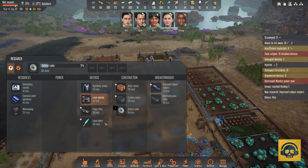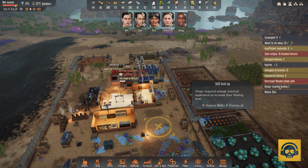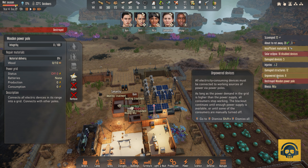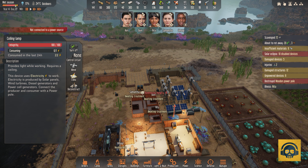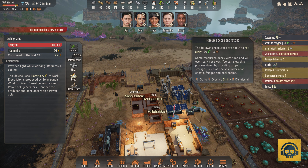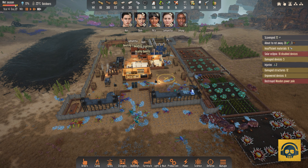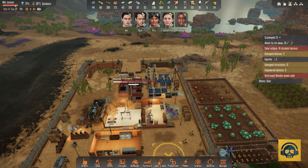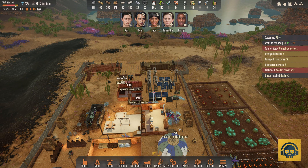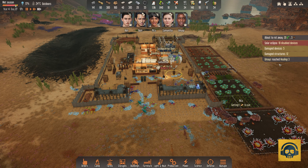New research — Umaya reached healing level 2. The wooden power pole which was destroyed will be taken care of as part of repairs. Unpowered devices because of the solar eclipse and the power pole going down — there are 12 damaged structures, 2 injuries, and 5 damaged devices. This has been a nightmarish attack for us. I'll keep most of these alerts to make sure nothing is missed.